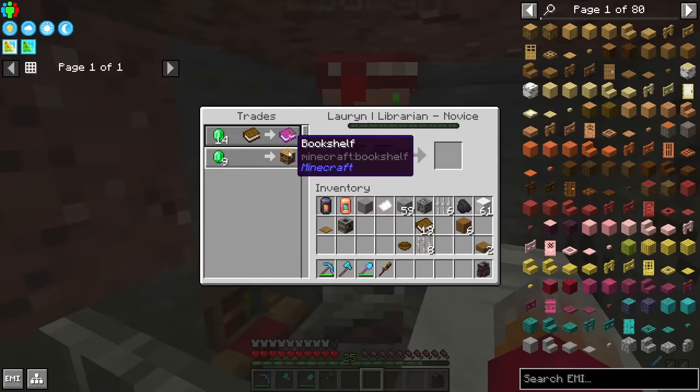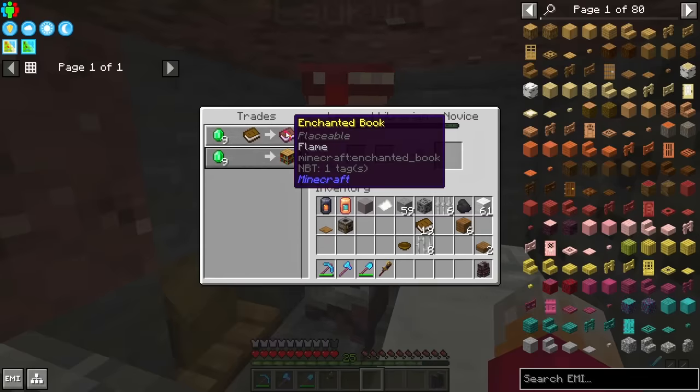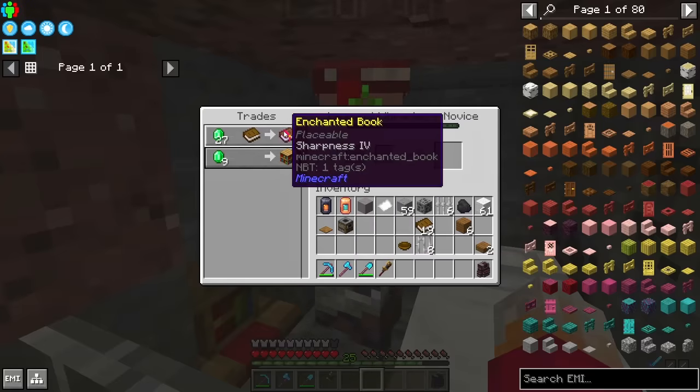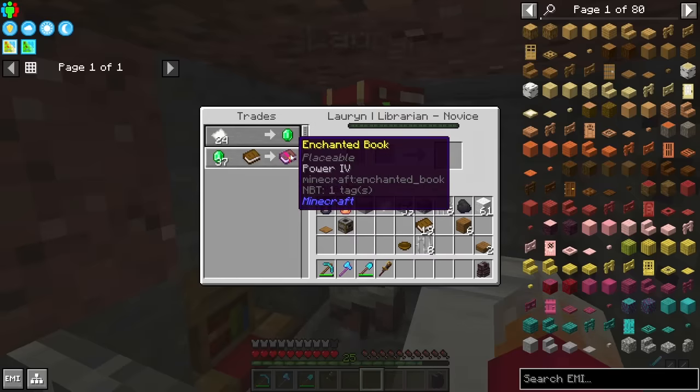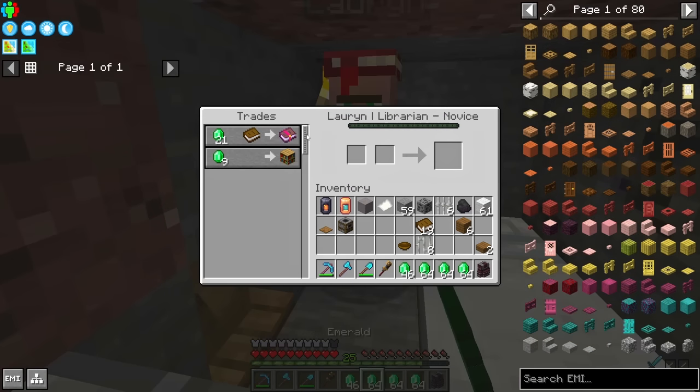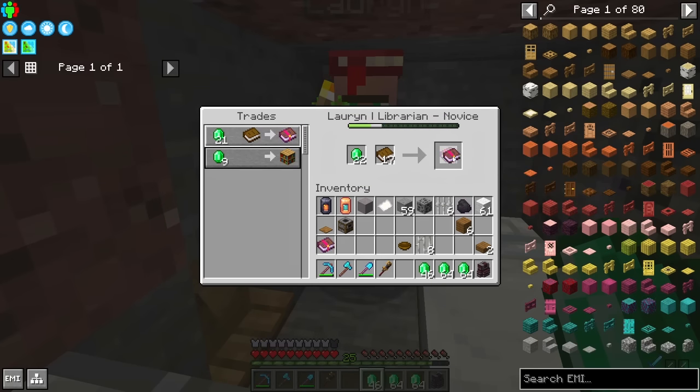Fire Aspect 1. Punch 2. Hellfire. Bookshelf. Curse of Vanishing. Mending. Knockback 1. Sharpness 4. Pawns 2. Loyalty 1. Yay! I need those. Thank you very much. And I'll take a couple of them.